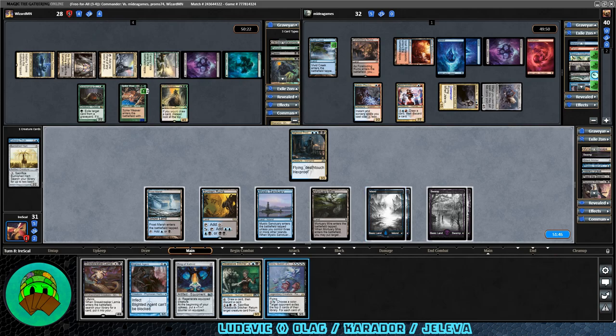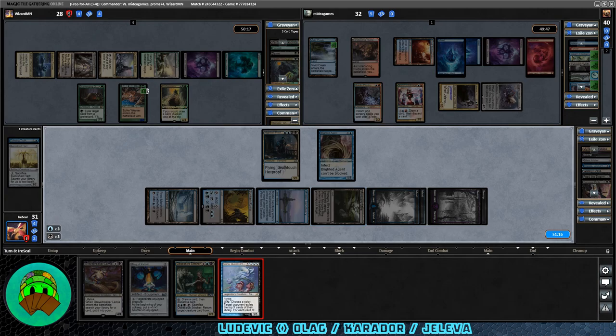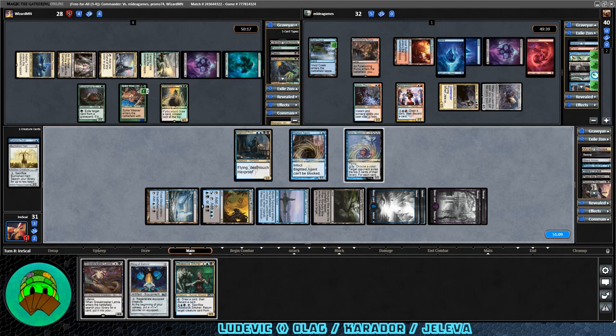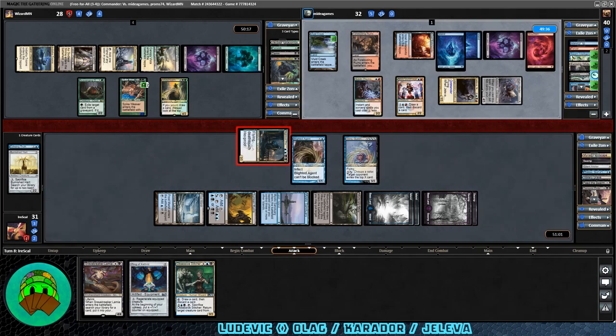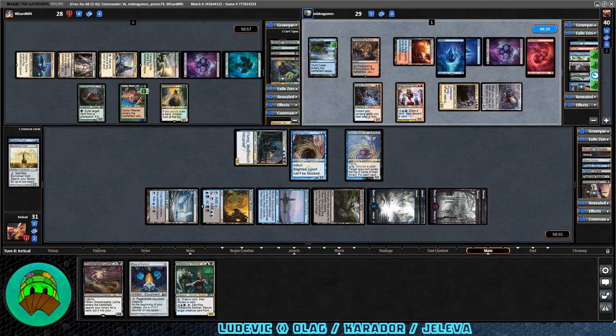To our turn, we get Una, Queen of the Fae. Probably going to cast it anyway. If we can survive long enough to get the Ring of Zathred on for regeneration, at least it'll be semi-protected. Let's go Blighted Agent first to try to bait out some counter magic, then we'll go Una. Probably should have kept our tapped lands down to minimize telegraphing. We'll swing at Jaleva — don't necessarily want to gain their ire but also don't want them around all game. They're down to 29. Let's pass it off to Carador.